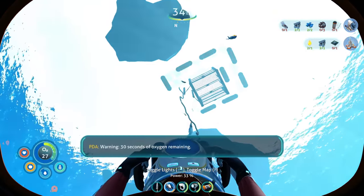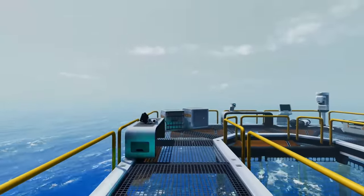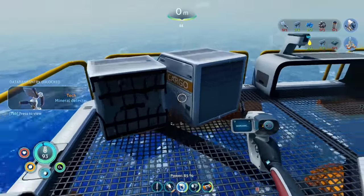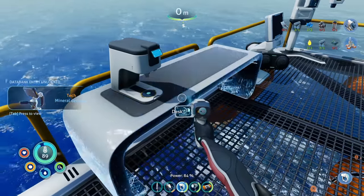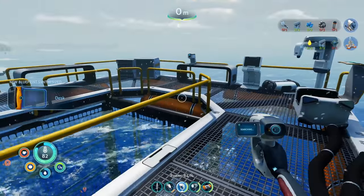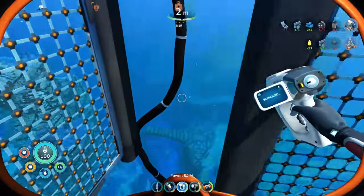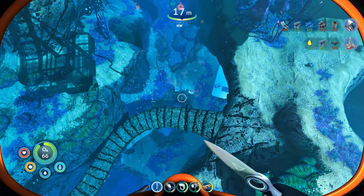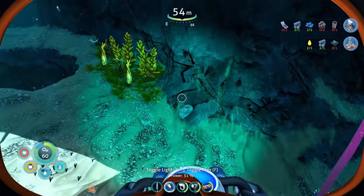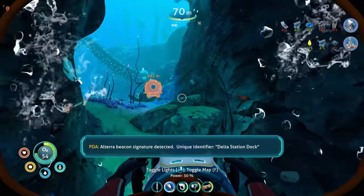There are some little cage things right here — we haven't been up here yet. 30 seconds of oxygen remaining — I'm going to go up here and check this place out and scan this mineral detector fragment, which is going to get us the mineral detector! I believe there's a PDA around here somewhere. It's right down in this area. PDA: 'Unique identifier — Delta Station Dock.' Hey, that's the Delta Station — the place Al-An mentioned in her message!